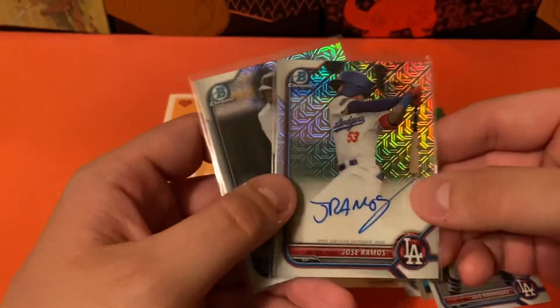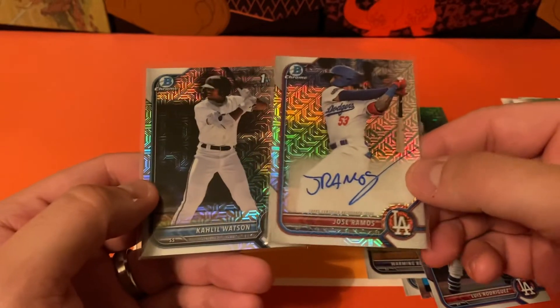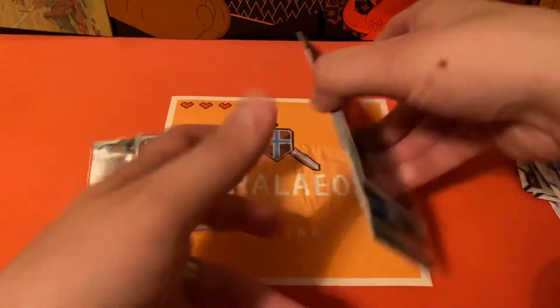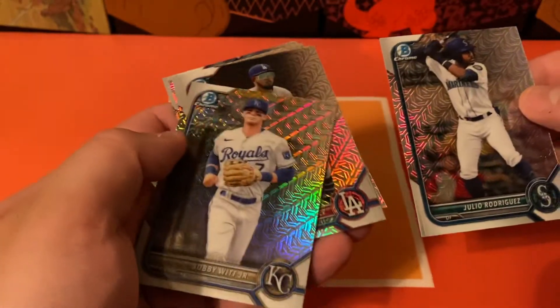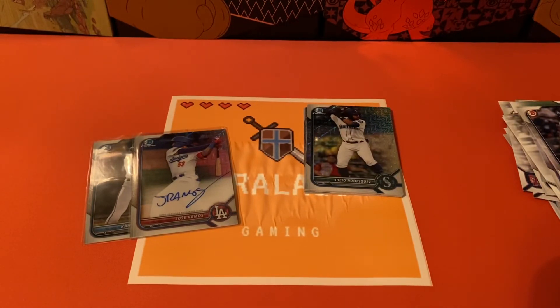Yeah, I'd say the box was pretty uneventful up until the Mojo Packs with the Khalil Watson and the Jose Ramos — not too bad. Also had some other really good ones in there too, specifically the Julio Rodriguez and the Bobby Witt Jr. Pretty good opening folks. If you haven't already done so, make sure you like the video, subscribe to see some more openings, and I hope you have a great rest of your day.